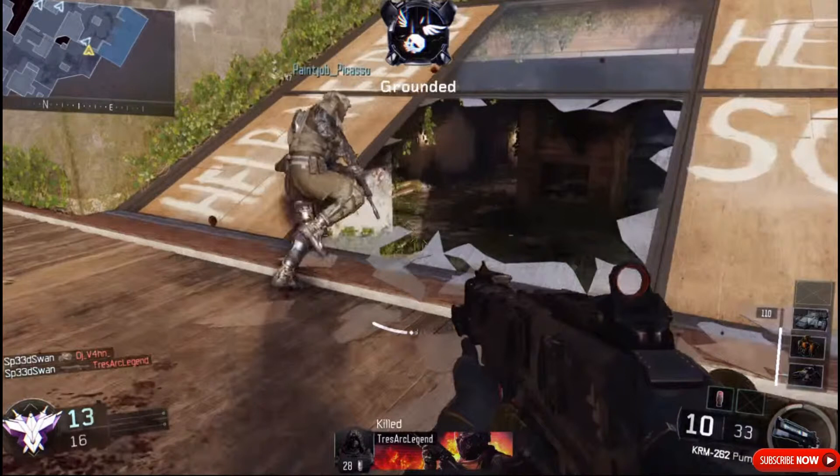If you look closely in the bottom right you can see 'KRM 262.' I think the pump may be an attachment, or maybe it's just part of the name — I'm not too sure. If you watch the trailer you can see it's a pretty nice gun. You can walk and run fast with it, and it doesn't really take that much time to fire again. If there are two people you can shoot the first one and wait one or two seconds and shoot the other. I think I will use the shotgun on close-range maps because it looks pretty damn good. There may be better shotguns, but I am sure I will use it.